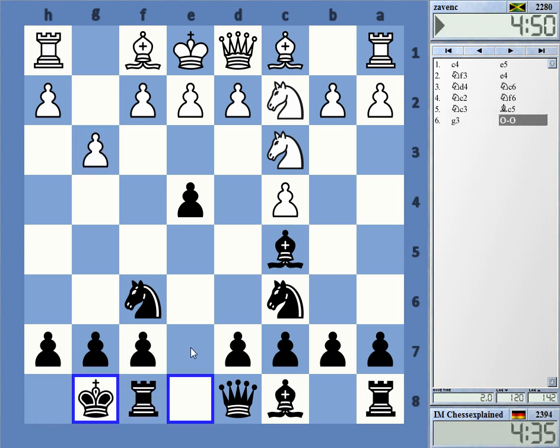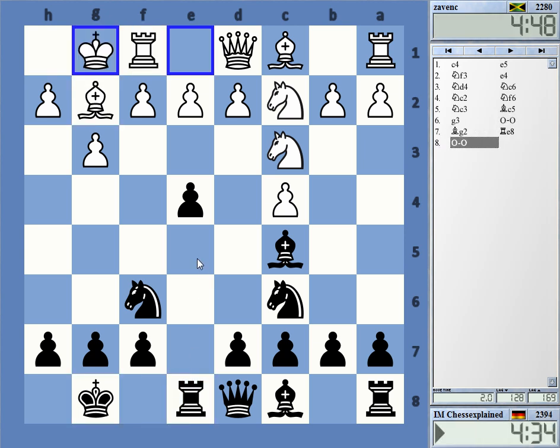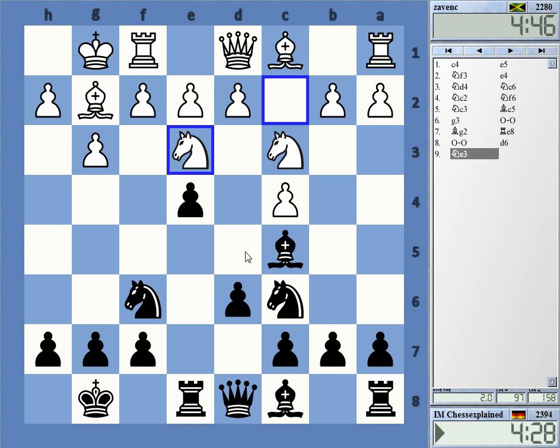It tries to attack it. Yeah, this looks fairly... normal is the wrong word, but in the Sicilian Rossolimo you have sometimes positions that look similar. How to do this — yeah, it's not so easy here.